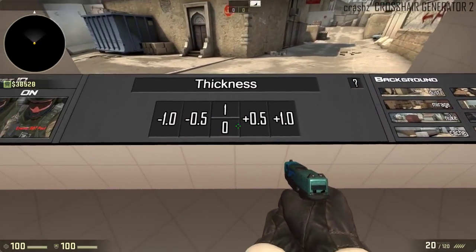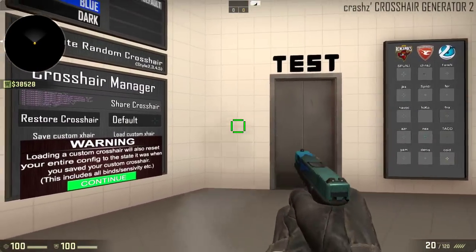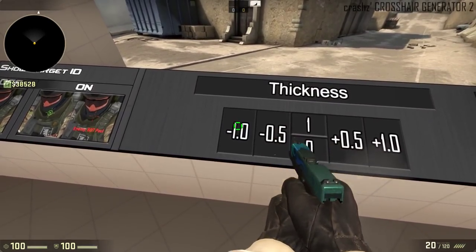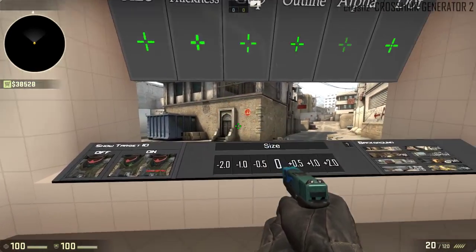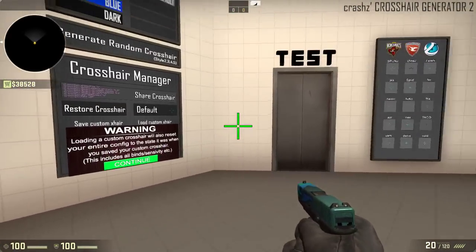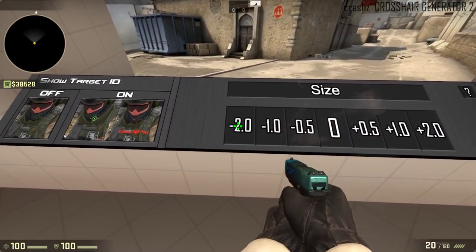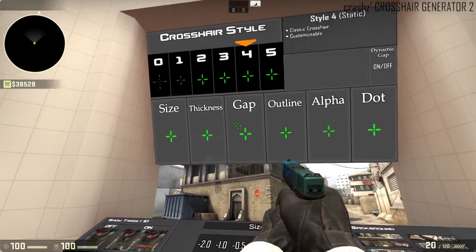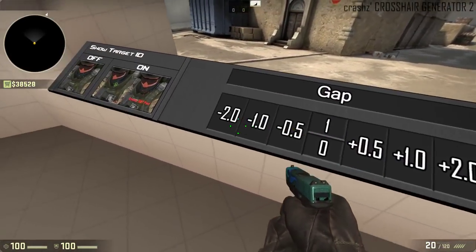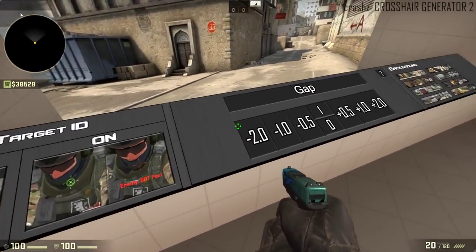You can change the thickness here. I'll bump my thickness up and you can just go crazy with that. You can make it bigger. You can change the gap so it can be further spread apart. By the way, you do all this just by shooting.